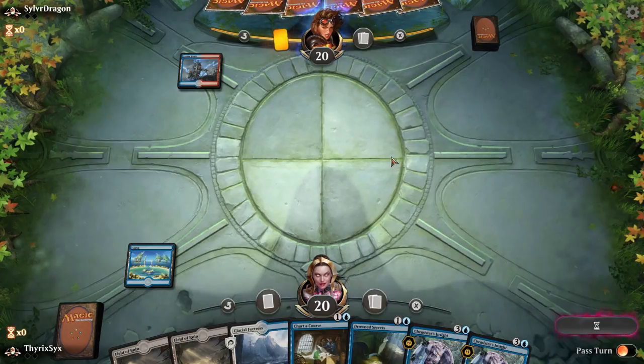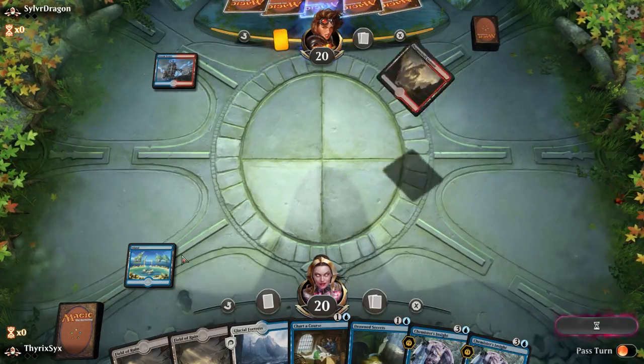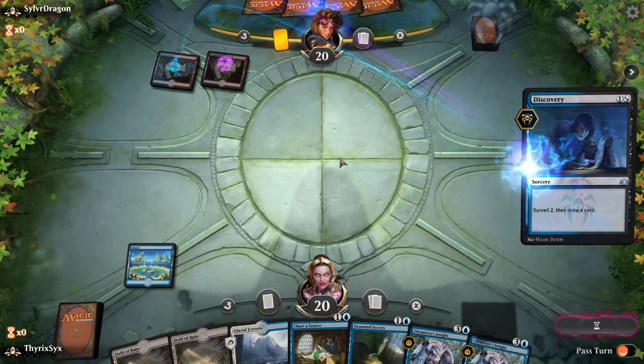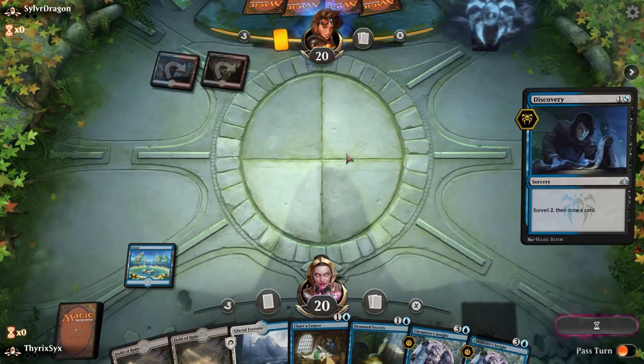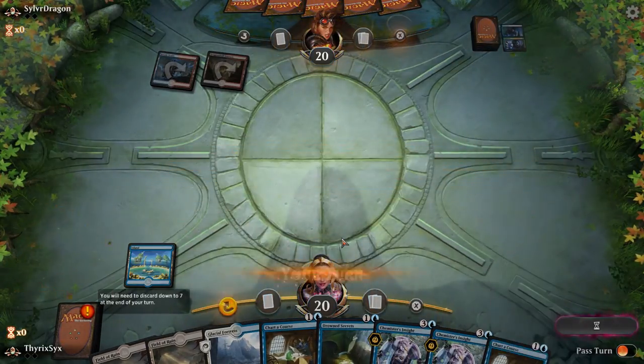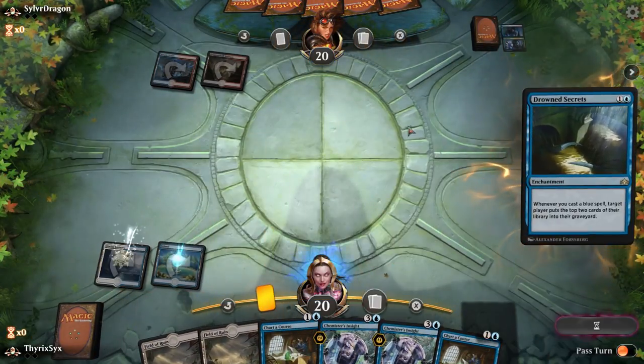Alright opponent, what are you on? See my sweet basic island — Grixis. Crap, don't Thought Erasure me. Good — my Grixis opponent. Those colors by the way are not really known for their enchantment removal, and they've tapped out the turn before I play my Drowned Secrets. They did keep both of those cards on top though. Drowned Secrets — now we're going to mill the crap out of them. Next turn we chart a course, discard something, and the turn after that we Chemister's Insight into more Chemister's Insights.